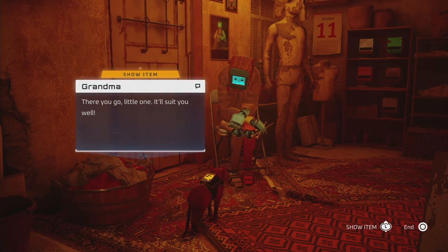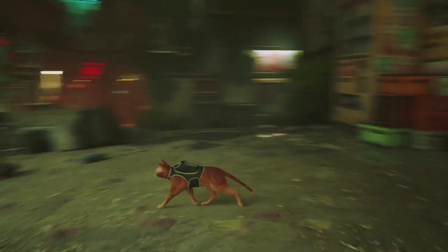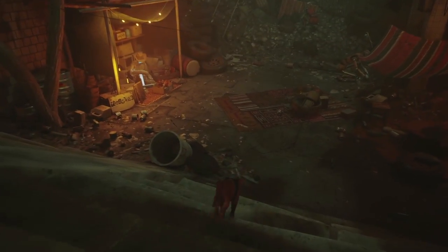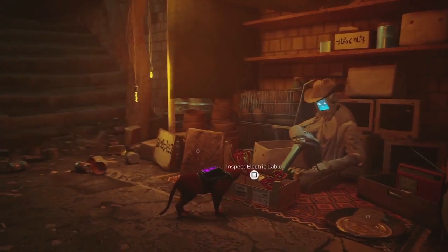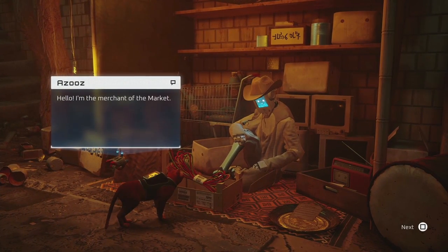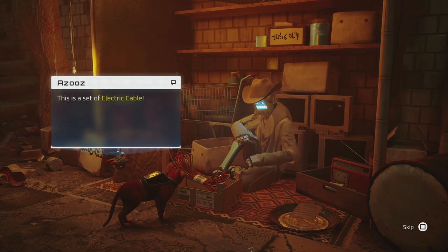Now, the electric cable you can get from a merchant. Remember the server area where we interact with the NPC? If you go right, you're going to see a merchant, and it has the electric cable - this is the item that we need to give grandma.